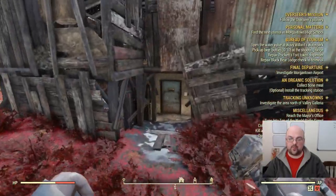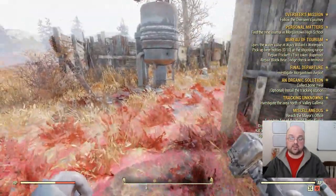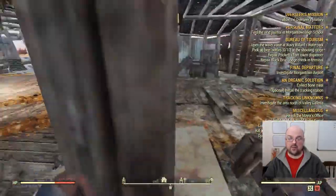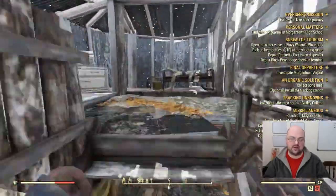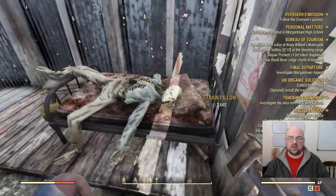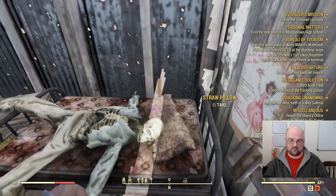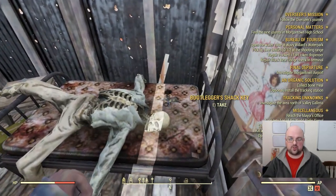When you get here, you'll see that the door underneath the building itself is locked. The key is inside this building. There are usually dogs or scorched inside — super easy to kill. Underneath this pillow right here you'll find the Bootlegger's Shack key.